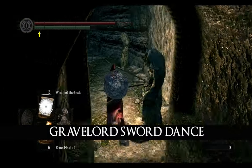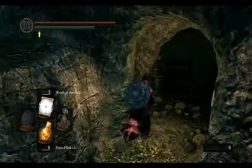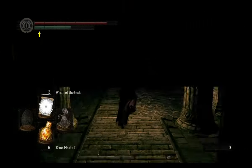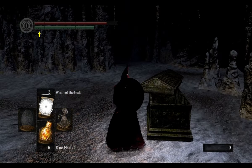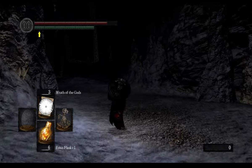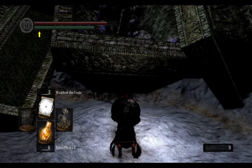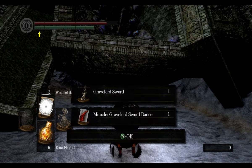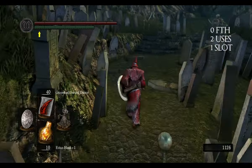You will get Gravelord Sword Dance when you become a Gravelord Servant. To enter this covenant you must rest in a coffin in the Catacombs, and you have to do this before killing Nito. As always, I'm showing you the way after killing all enemies. To get the miracle, talk to Nito and enter the covenant. When you cast this miracle, 20 swords will pop from the ground and hurt enemies around you. You can use it only 2 times.